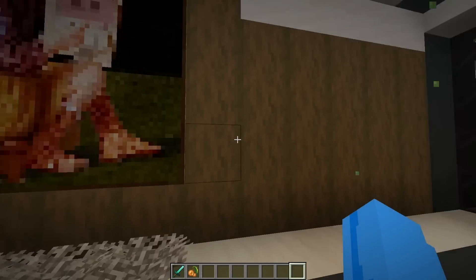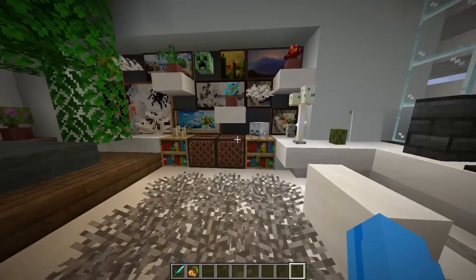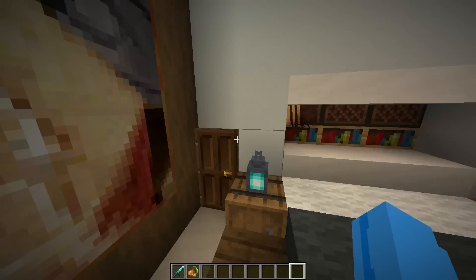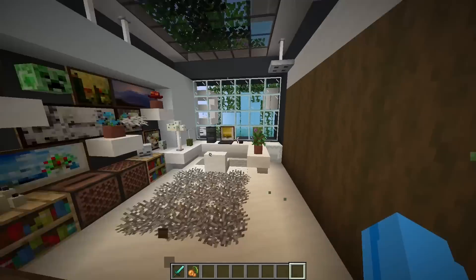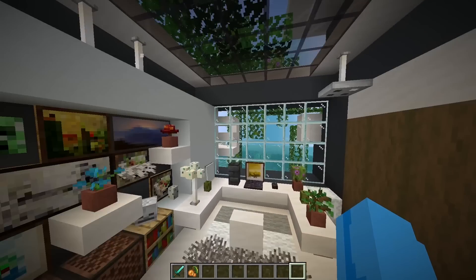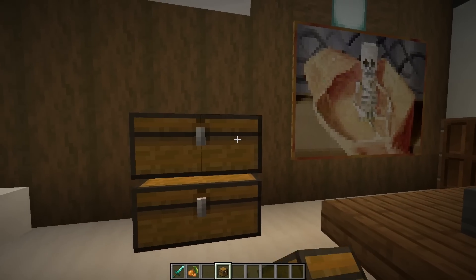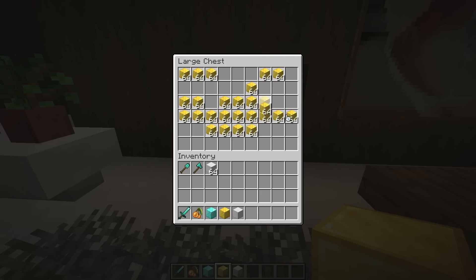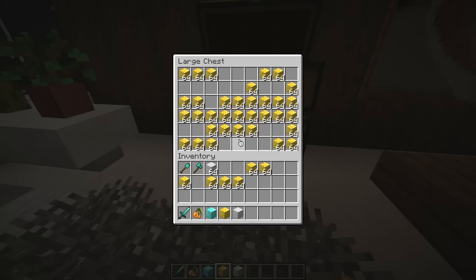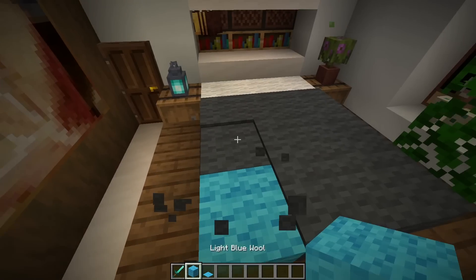I bet they actually did hide a secret room inside this house. Let me go ahead and check with this painting right here. We actually found a super secret room. But it looks like just some ordinary bedroom. What in the world? This isn't some sort of super secret hideout. I don't know why they would hide a bedroom behind some painting. But nonetheless, I'm pretty sure we should change this place up a little bit. First of all, we need an actual reason to have this room behind a painting. So let's go ahead and place some double chests and add all of our riches to all of these chests, just like this. Some more diamonds, some diamonds in there. And there we go — now there's an actual reason to hide this room behind that painting.